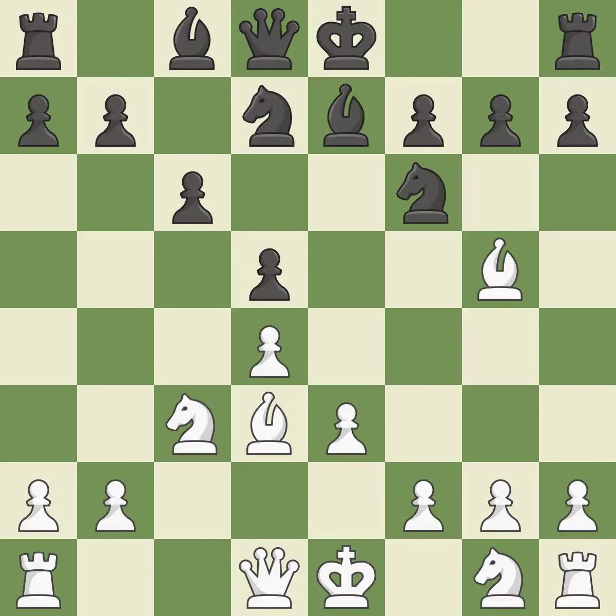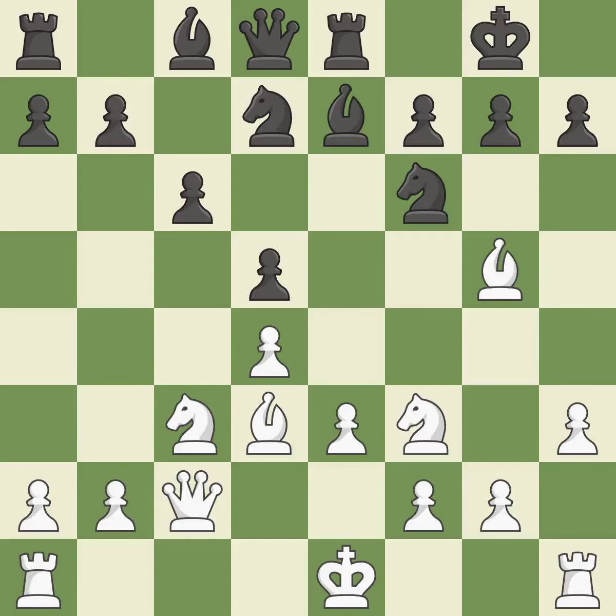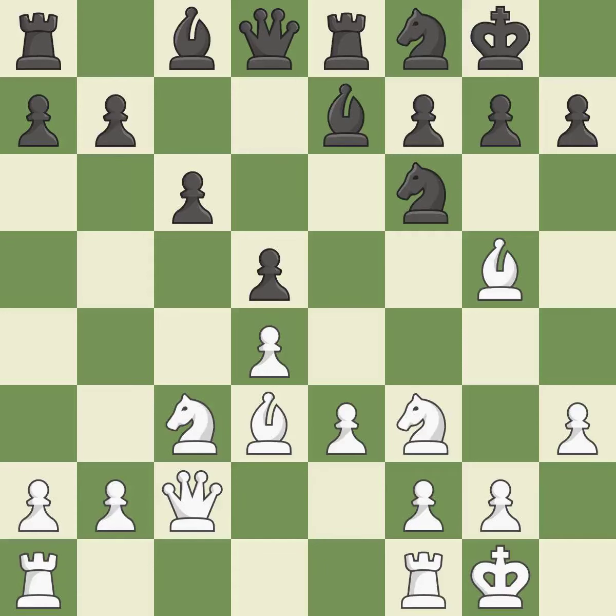By moving a bishop from its initial square, this activates it. Castling gets the king to a safer square out of the center of the board, while also developing a rook. Castling kingside tends to be safer because the king is further from the center. This activates a queen by developing it off of its starting square. A knight moves out of its beginning square and into the action. The rooks can see each other now, allowing them to provide mutual defense.